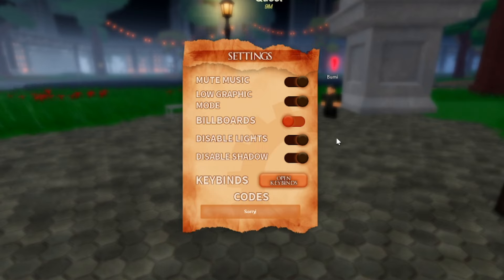Next code is 'SorryForCustomizationBug' — capital S-O-R-Y, capital F-O-R, then Customization, capital B-U-G — that gives you a free customization. Then 'Shutdown' — capital S-H-U-T-D-O-W-N — gives you coins. Then 'SorryForShutdown' — S-O-R-Y capital F-O-R capital S-H-U-T-D-O-W-N — get that for yourself. Then '500Likes!' — 5-0-0 L-I-K-E-S exclamation mark. And finally 'Release' — capital R-E-L-E-A-S-E — which gives you a free stat reset.